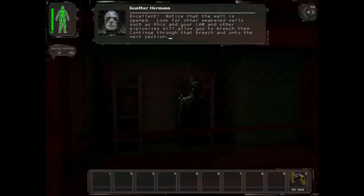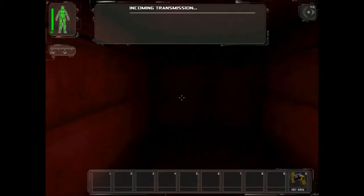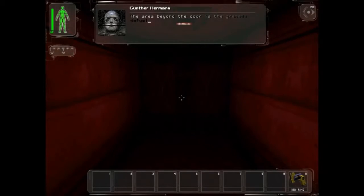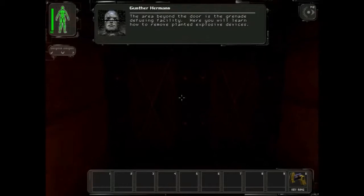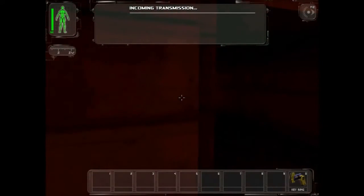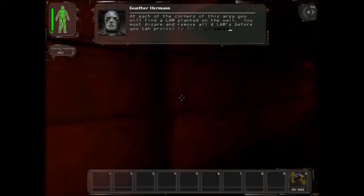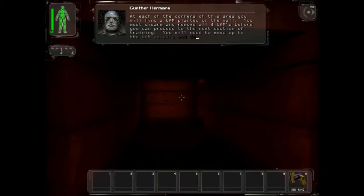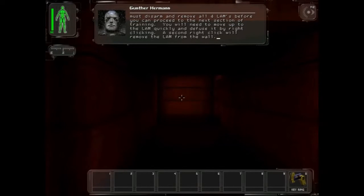He took the LAMs from me. He stole them. The area beyond the door is the grenade defusing facility. Here you will learn how to remove planted explosive devices. At each of the corners of this area, you will find a LAM planted on the wall. You must disarm and remove all four LAMs before you can proceed. You will need to move up to the LAM quickly and diffuse it by right-clicking. A second right-click will remove the LAM from the wall.